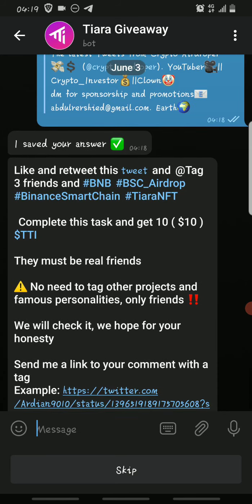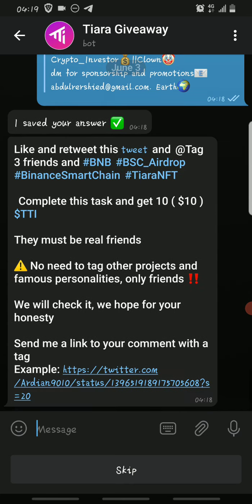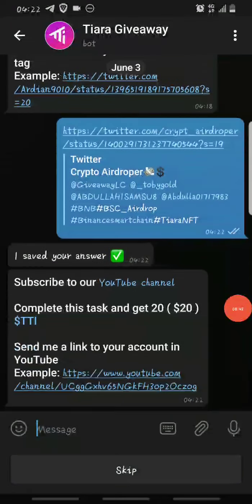After you submit your Twitter link, the bot will ask you to like and retweet their tweet. Then tag three friends and add the required caption and hashtags. Complete all those tags and you get another 10 TTI tokens. Copy and share the link to the tweet with your tags back to the bot, then click Next to proceed to the next step.